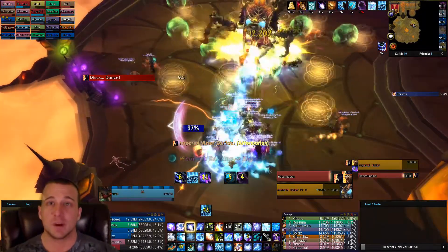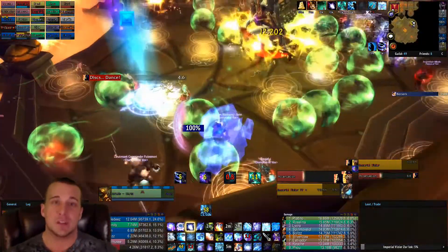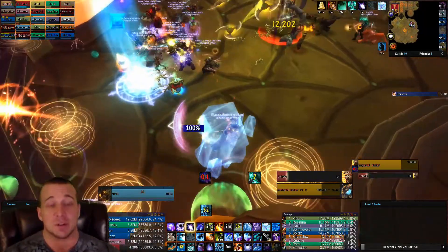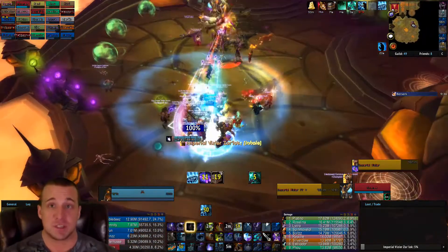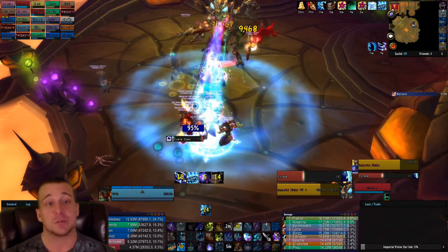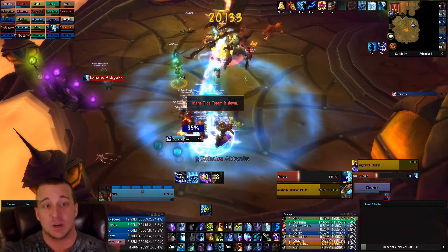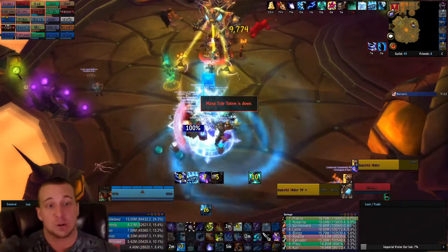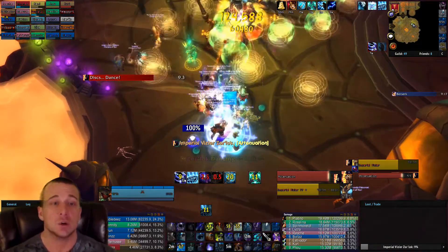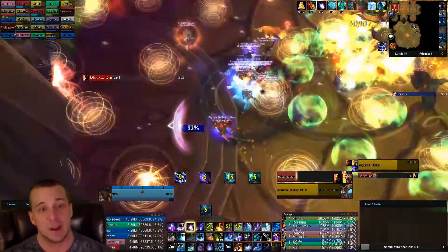Once you get to the attenuation phase, the green balls of death actually work similarly to the tornadoes - they come out and you run around in a circle. The trick is you really have to be on top of it to stay in front of them. You just run around in a big circle, run back to where you were, stack up, and burn the boss. This makes it easy for the tank dealing with the exhale too, because you already know where everyone will be, so you never really have to worry about positioning.